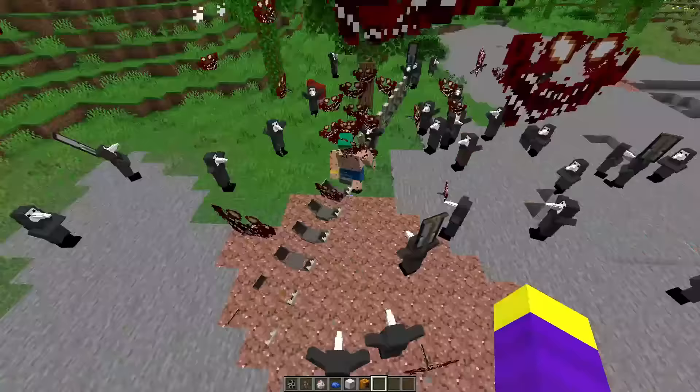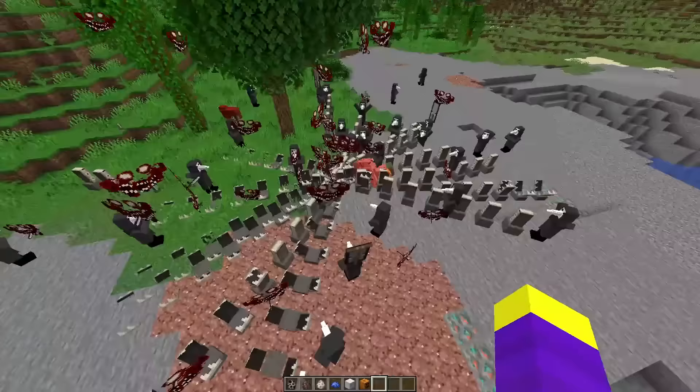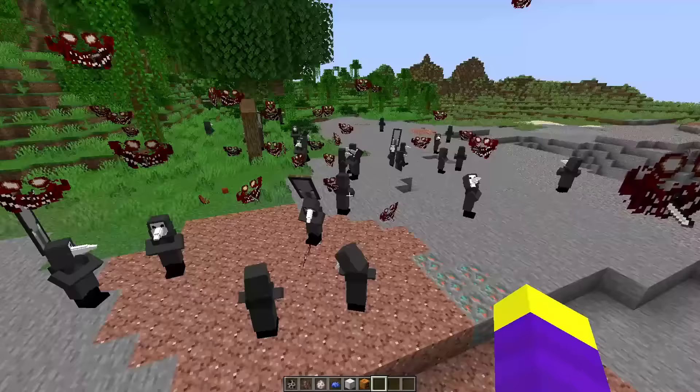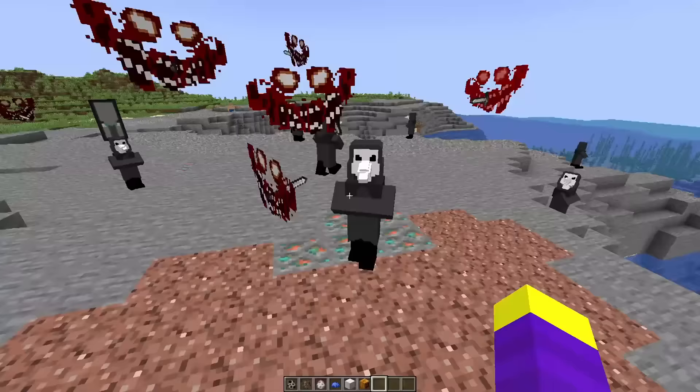Oh my god look at all the spikes coming out of the ground. Let's see the spikes come out of the ground again. Oh that was a jungle villager. Okay he's already dead — I'm just bullying these mobs now. Look at all the A60s flying around. Okay the A60s are starting to die now. Alright I'm going to give the plague doctor a 7 out of 10. He looks kind of weird.